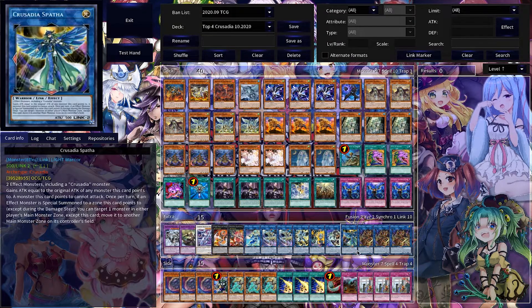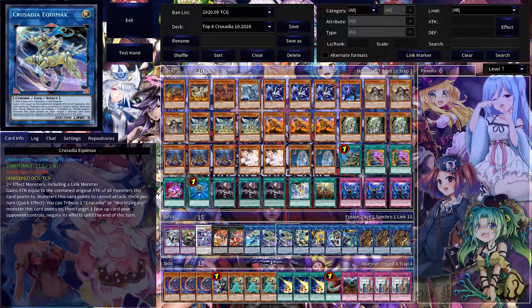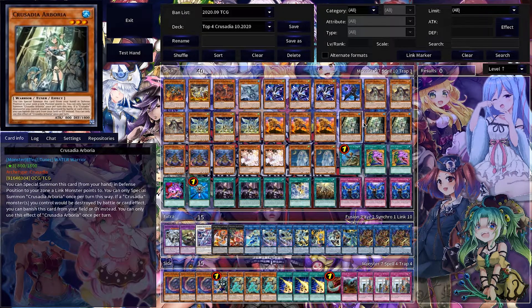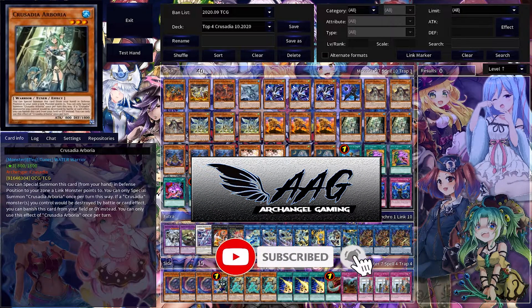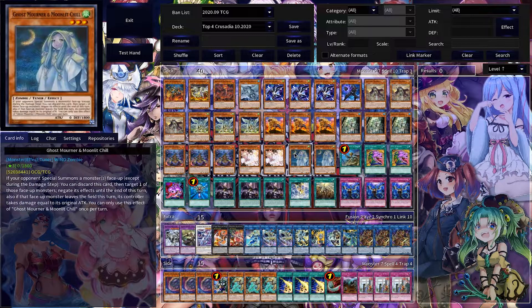That's pretty much about it. The deck is pretty straightforward — it's either go first, make Avermax and pass, or go second and try to win in one turn, because you don't want to go any further than that. Anyway, if you enjoyed the video be sure to drop it a like and click subscribe to stay tuned for updates on our locals. If you have any comments, be sure to drop them in the comment section below, and we'll see you next time guys.